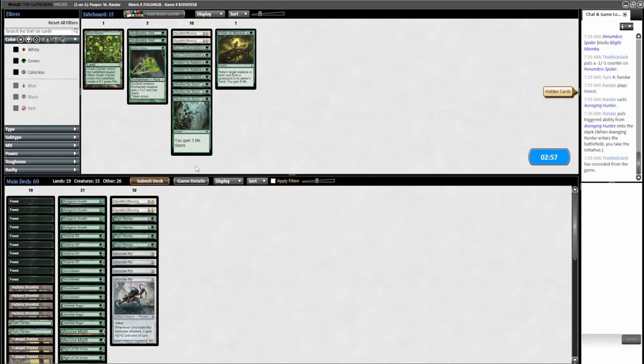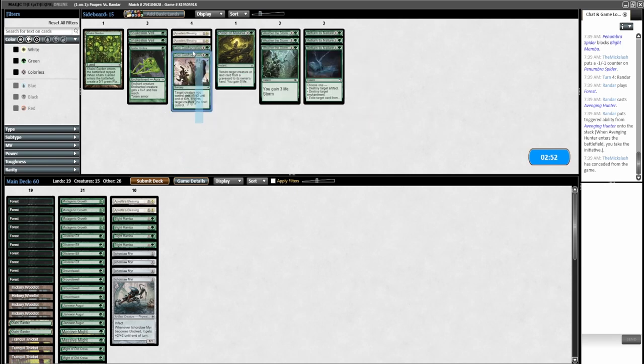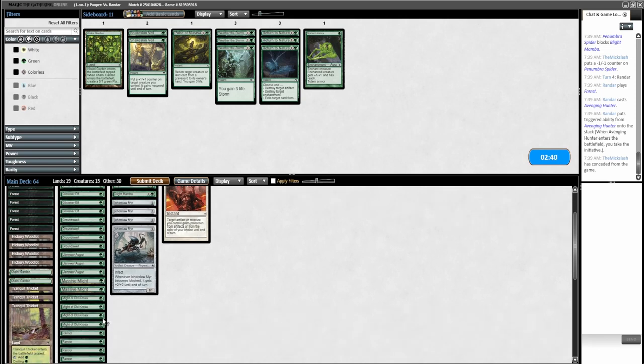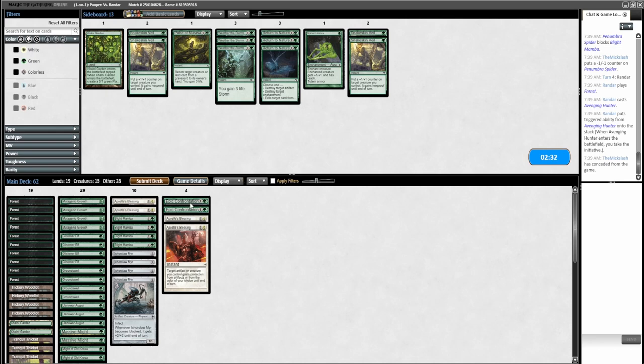I'm going to bring in Epic Confrontations — I wasn't going to attack. Apostle's Blessing I think is worth bringing in. I think we can go down the Snakeskin Veils because Apostle's Blessing is going to be better for getting through. I yielded through the turn, decided I'd attack and pump, but the yield was still active, so when I attacked and they blocked I just lost the game.